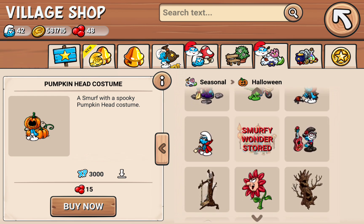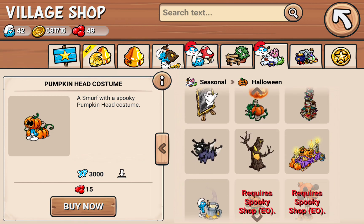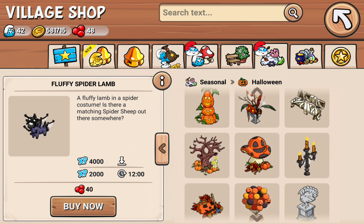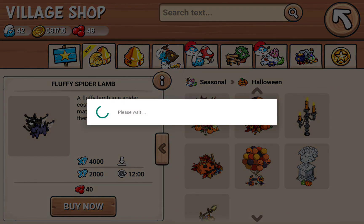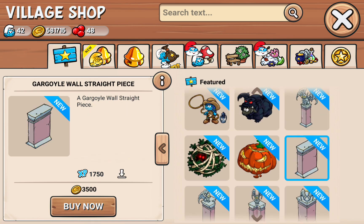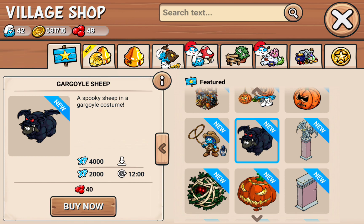Show off the other sheep — you need to see the other sheep because the skeleton sheep is cool, but the other sheep looks better. And not the fluffy spider lamb — the other sheep. Go to the new stuff. Gargoyle sheep — see, that looks so cool. Like, which one looks better: the skeleton sheep or the gargoyle sheep? I'm not sure if the island got the better updates for Halloween this year or the main village — you let me know in the comment section below.